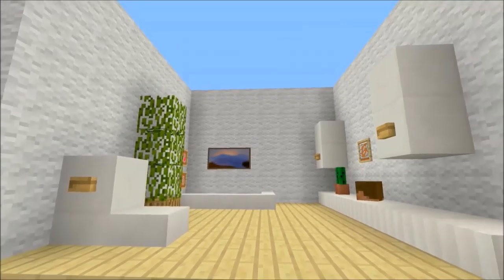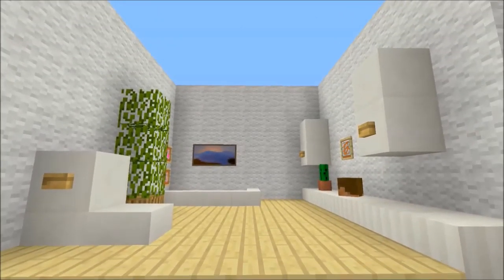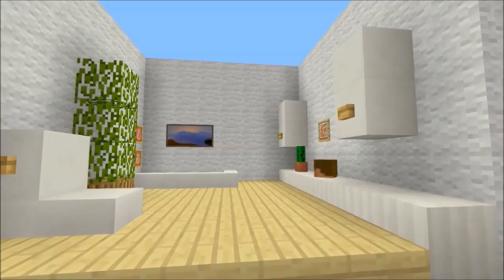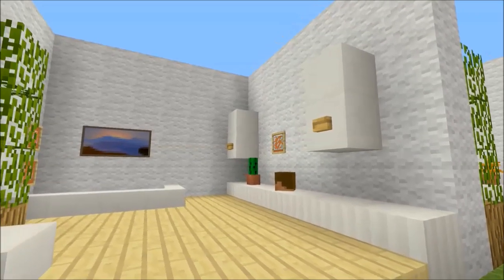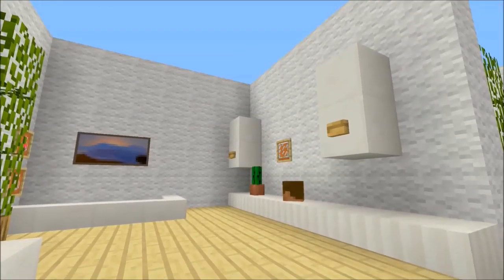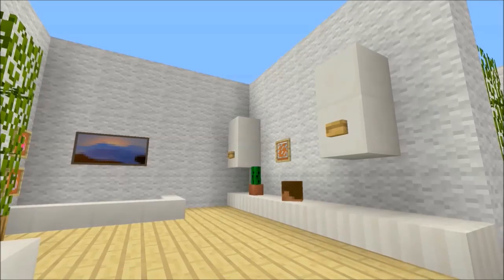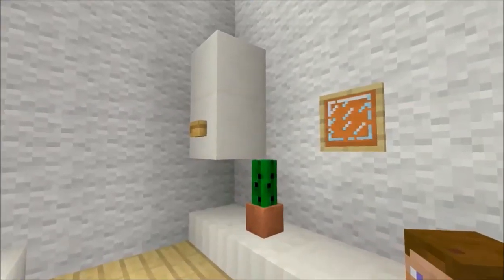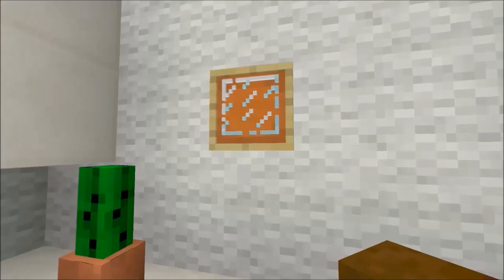I might do a video showing how to furnish a room step by step, showing how different things add to the room. We also have upper cabinets here — they're very nice. You just place a button there and it adds so much design to the room.